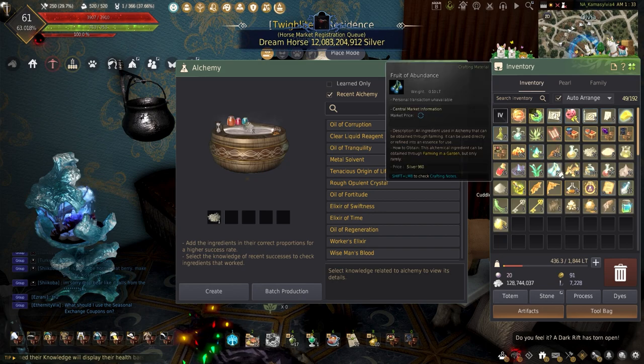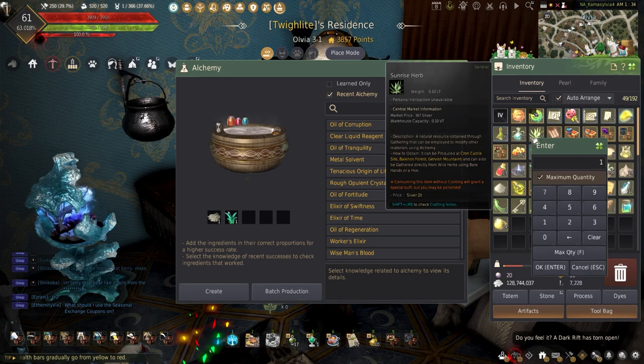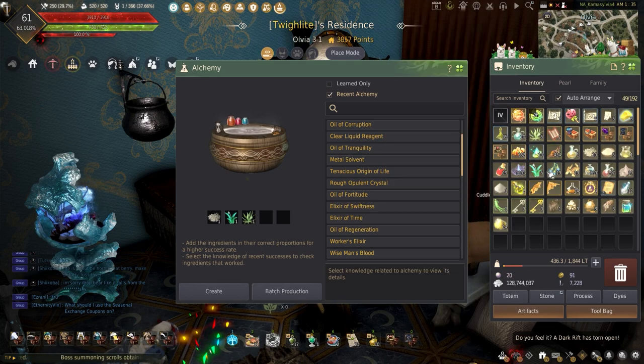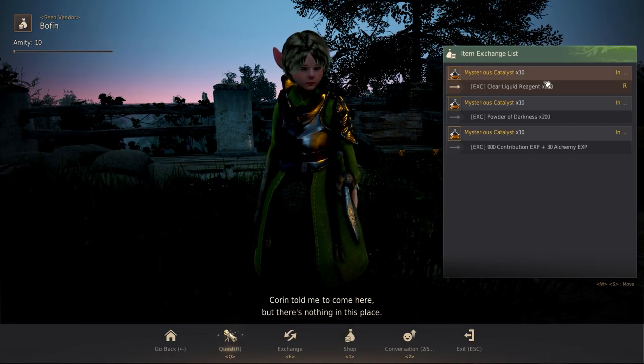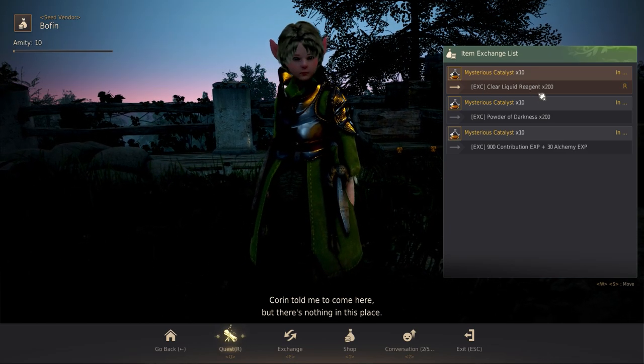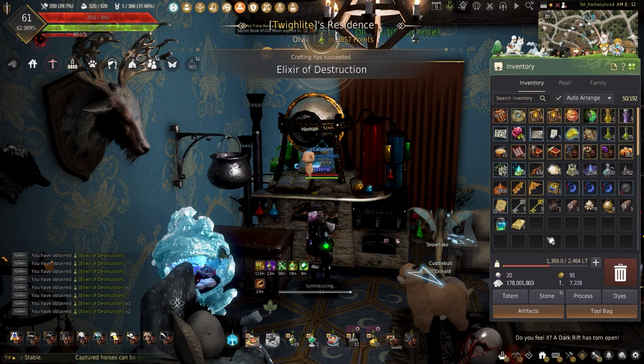The Clear Liquid Reagent is easy to make with alchemy. This just needs one salt, one sunrise herb, one wild grass, and one purified water. These can be obtained by exchanging the Mysterious Catalyst or can be bought off the Central Market. Much like the oils, these also have a chance of being obtained while performing alchemy.